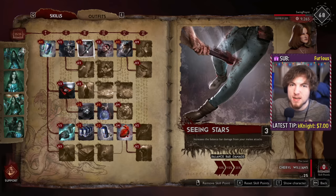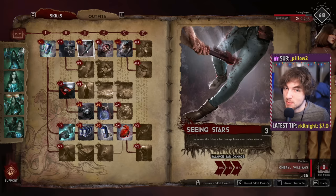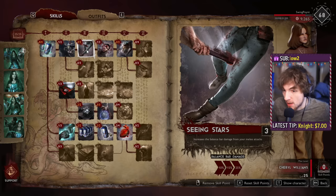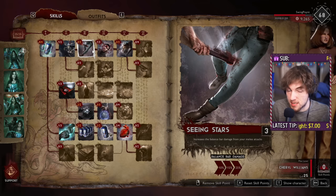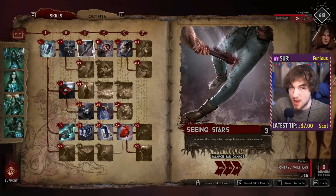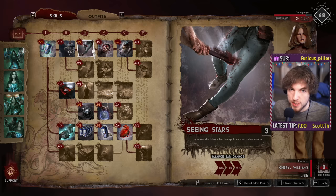You use an F, then dodge, then use an F again. This is the epitome of staying alive no matter what, which is a big deal for your support. One thing to keep in mind when you're playing support is you're probably going to get focused a lot, because demons really like to take out the person who heals everyone. So if you have damage resistance via the amulets and Tougher Than Hell, on top of the fact that you can F-chain using Seeing Stars, if you do take damage it's less — but frankly, you're just going to be invincible most of the time during your fighting.